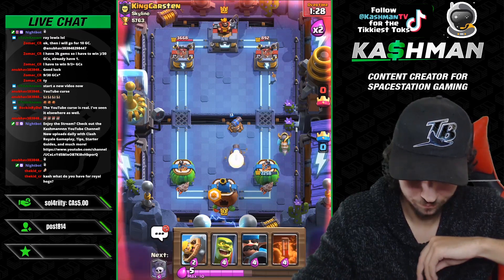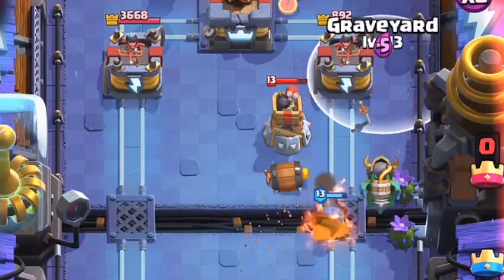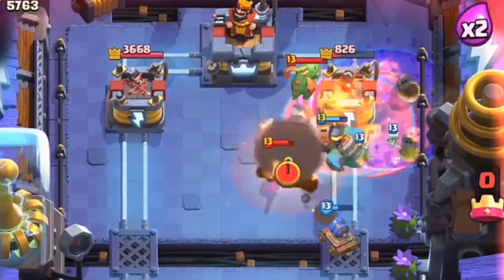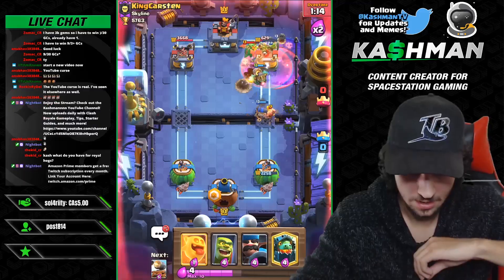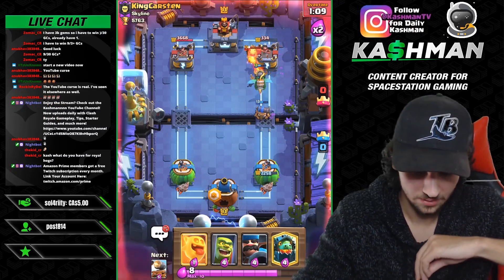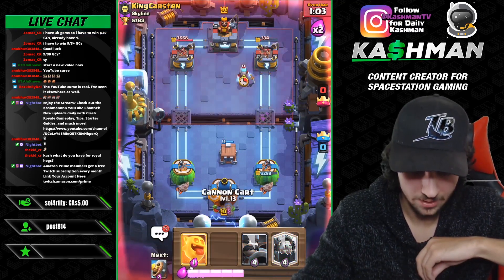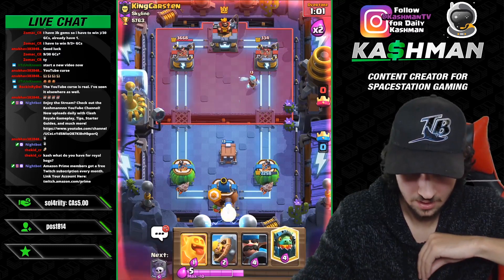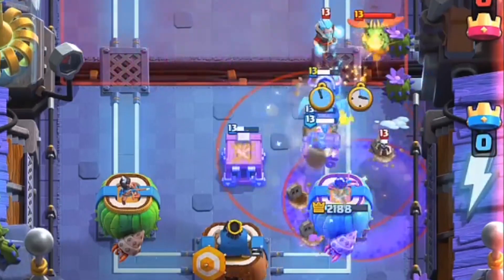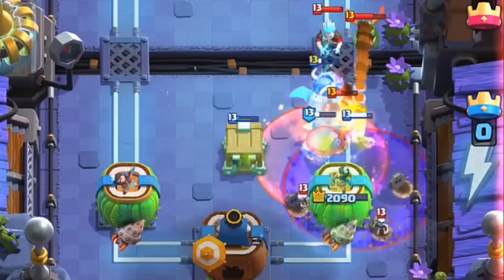Let's go with the Cannon Cart again to keep up the pressure, Barb Barrel, and then another graveyard — this time I'm going for the poison to get a little value, maybe catch the baby dragon or ice wizard. He doesn't really have an offensive push at all, so if he goes in now it's not gonna be a hard defense. I still have the Cannon on defense too. This is one graveyard away from winning. Let's do a little bridge blocking, Barb Barrel on defense — that's gonna be gg well played.